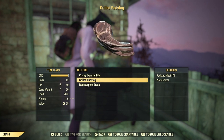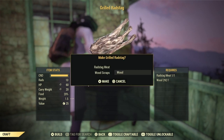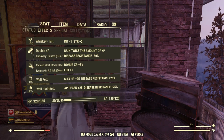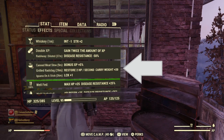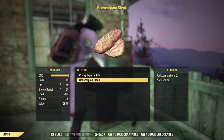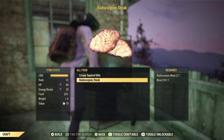Just when you thought it was over — of course not, there's a lot to eat in Appalachia. Now we're going to grill up some ragstag. This is what I am currently running — let's eat it and see what it gives us. Restore 2 HP per second, carry weight plus 20. Nice. Let's get some scorpion steak. Yes, scorpions in this game are that huge — scary.